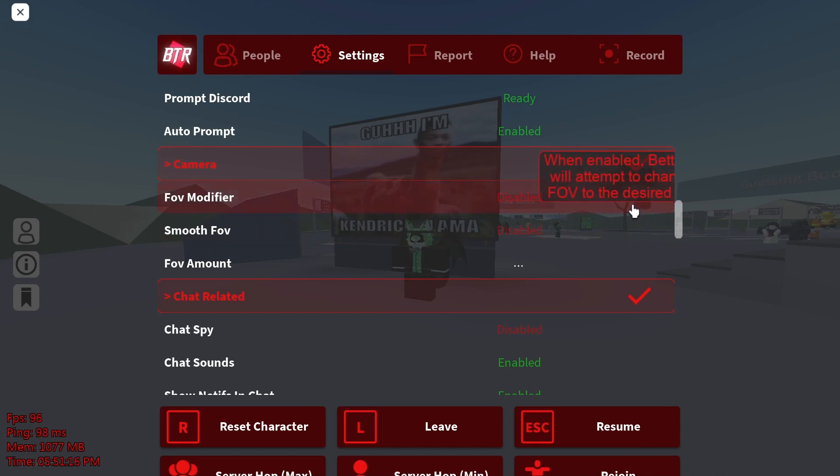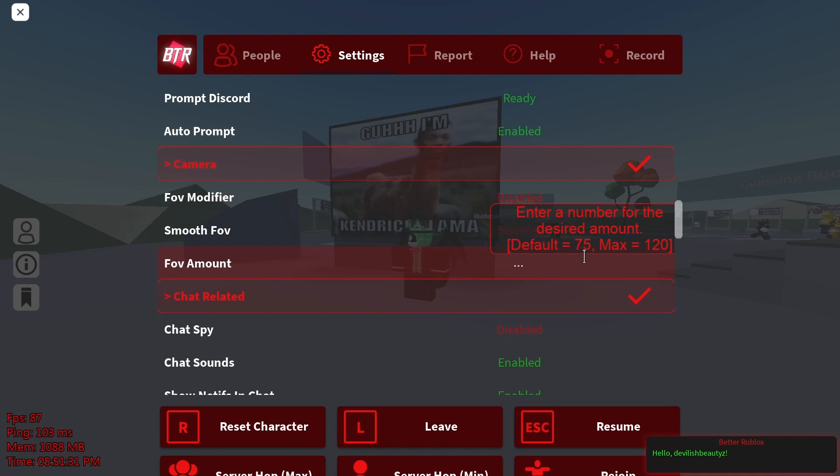Now we have the camera. I already tried to turn it on so my FOV is already messed up. But you could do FOV modifier, smooth FOV, and FOV amount. I guess I would do 120 since that's what I'm going to use for Minecraft, but whatever — you do you.